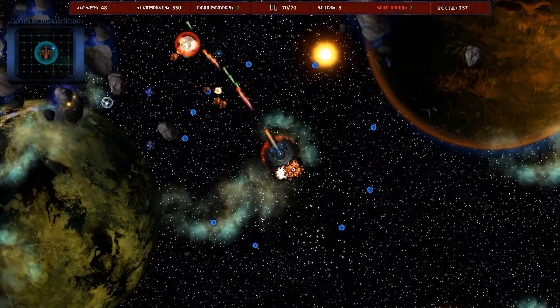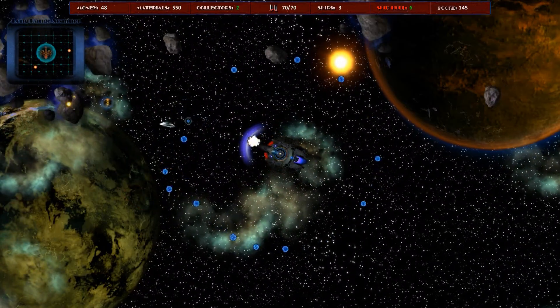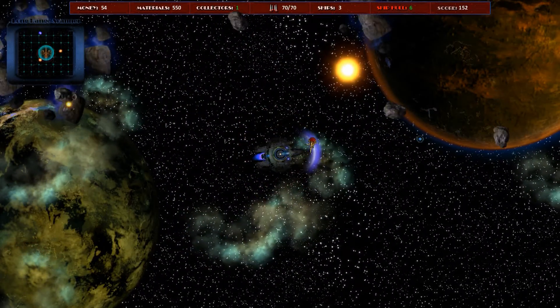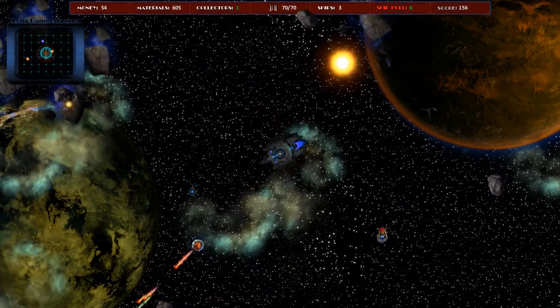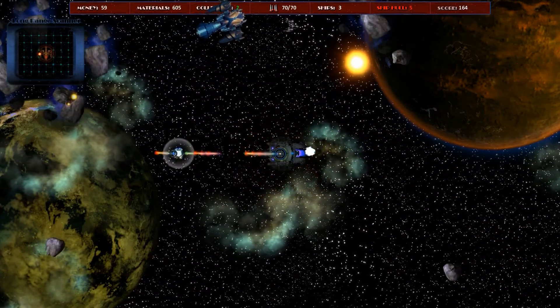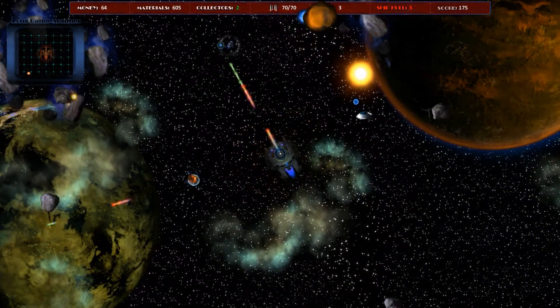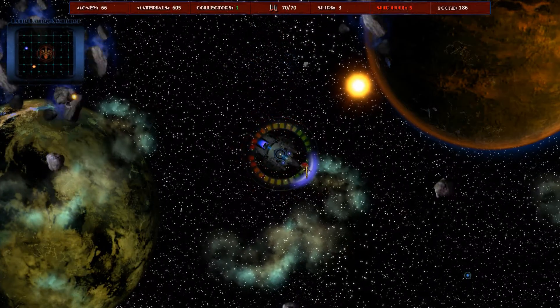Once you have enough, it will engage your quantum singularity drive, which will basically destroy everything in the sector and pop you out of that sector. Another good thing is that if any ships lose control, they come directly at you but will actually destroy themselves before they impact because the gravity drive is too much for them.